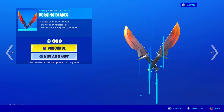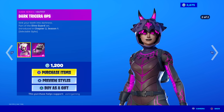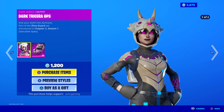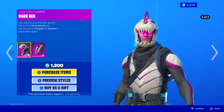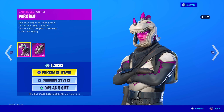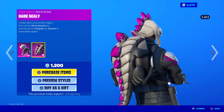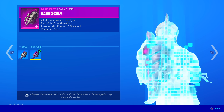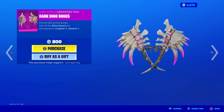Dark Tricera Ops is back — we get these way too often now. 'Sink your teeth into darkness,' two edit styles. If you like dinosaurs, this is a skin for you. There's also Dark Rex — even cheaper than regular Rex — and Dark King of the Dino Guard, part of the Dino Guard set, two edit styles. I like the purple one. The official harvesting tool is bound with primal power — they're literally bones. I like the sound these make.